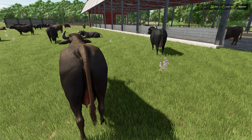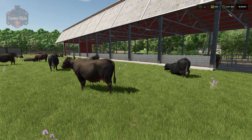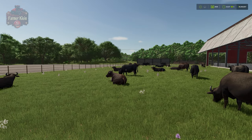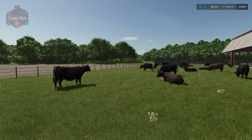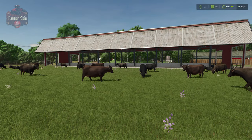Hello everybody, welcome back to the Farming Simulator 25 tips and tricks video. Today we're going to be talking about all things water buffalo. Water buffalo was introduced to the Farming Simulator franchise with the release of FS25, and for the most part we can consider water buffalo to be a variant of cattle. They are going to have the general same requirements, and we're going to make use of the same pens to keep them.